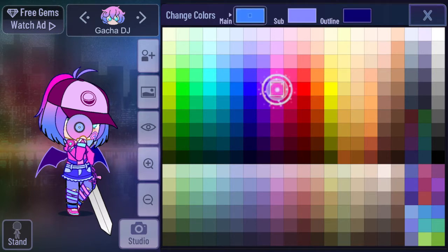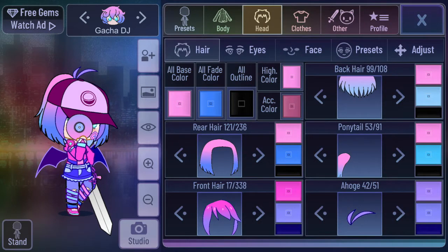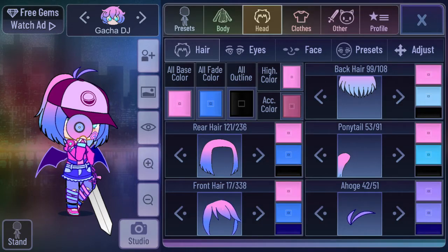For the ponytail, I'm going to make the main pink. The sub is going to be blue. The outline is going to be black because I think that looks really good. For the front hair, I'm going to make it pink, and then the sub is going to be blue. I need to make sure I'm using the same blue I used before — okay, that looks kind of good.